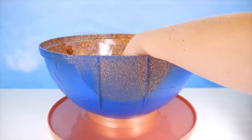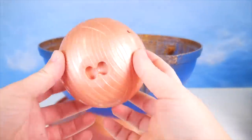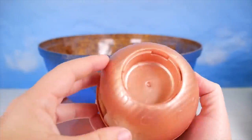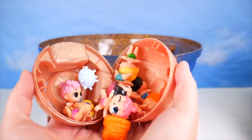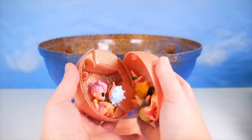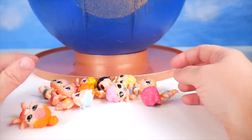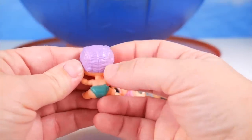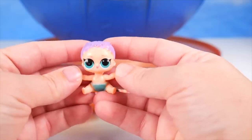Anything else in there? Maybe one more. Another one of these gold surprise balls. Let's get into it. Looks like I've cracked open a surprise of little sisters. There's so many of them, they're falling everywhere. That's a lot of fake little sisters. Wonder who we might have here. Purple braided hair — a fake mer-baby. And let's see, it's definitely the hair that helps.